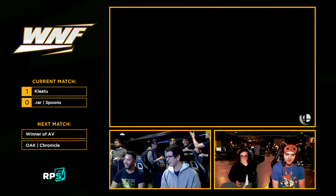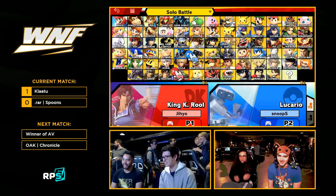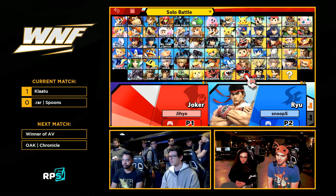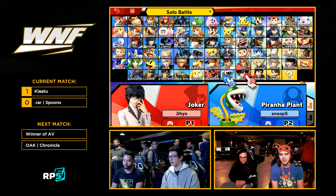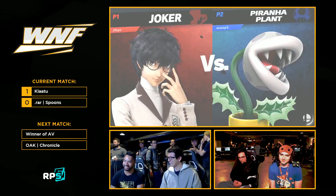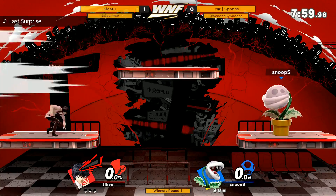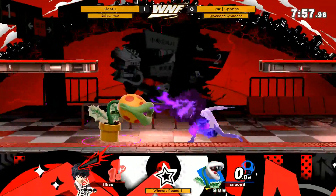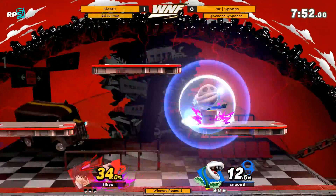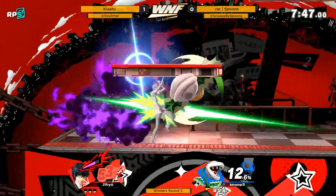Good read there — Spoons just barely missing the ledge. Gotta make sure you land that side-B to grab the stage. If your opponent isn't respecting your side-B, you can side-B into shield and be pretty safe. Spoons pulling out Piranha Plant! Fun fact: Joker actually waters a plant in his game, so this is kind of a lore match — except Joker's trying to kill his plant now. The plant became a killer, something went wrong.